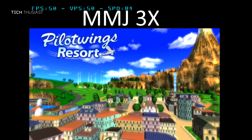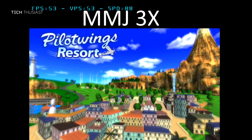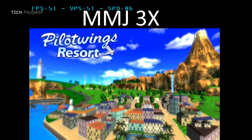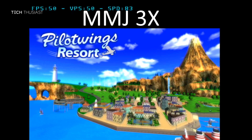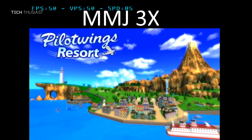Now moving on to the MMJ build, and just like Mario 3D Land, the intro is playing much better. It is about 50 frames per second, whereas on the official build it was around 43 frames per second.